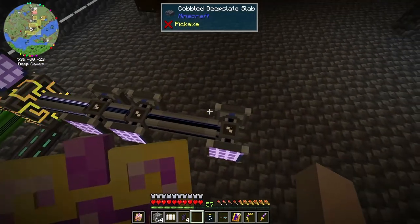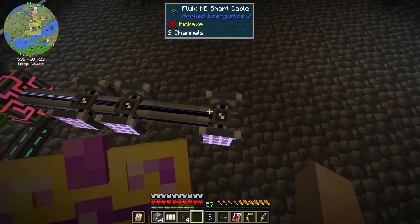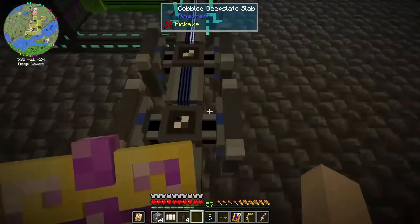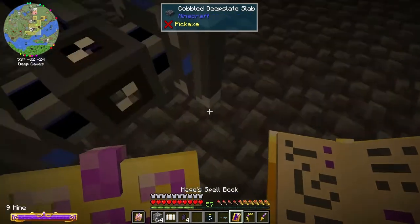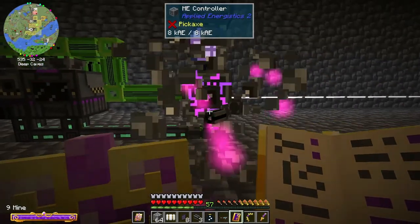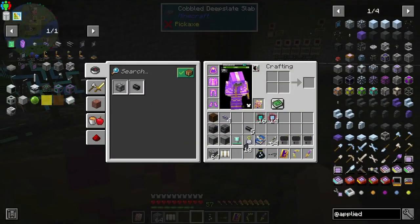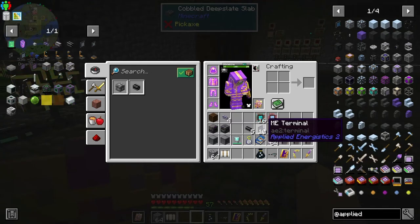There's a way to push this limit. Basically for AE2 you have to become the master of the subsystem - having systems attached to your main system that will do things. You send your items from your network to a sub-network, it does its own thing, and then puts the item back.